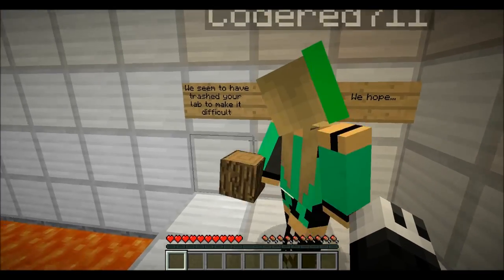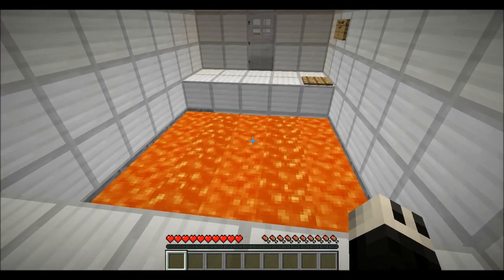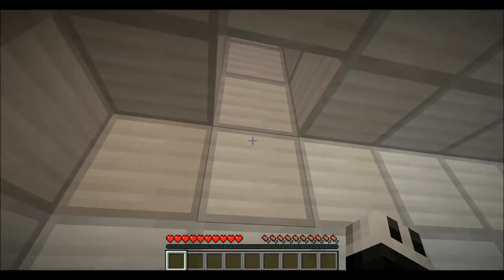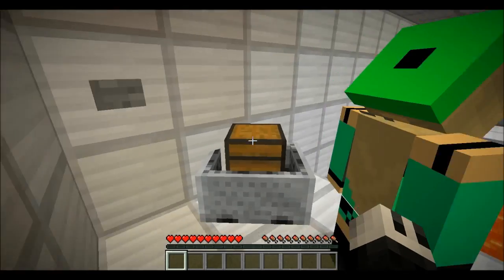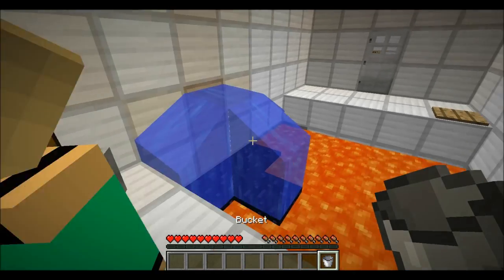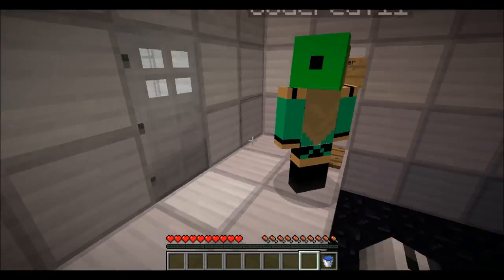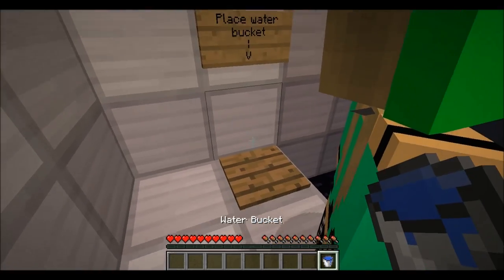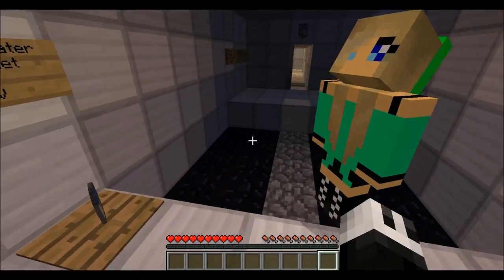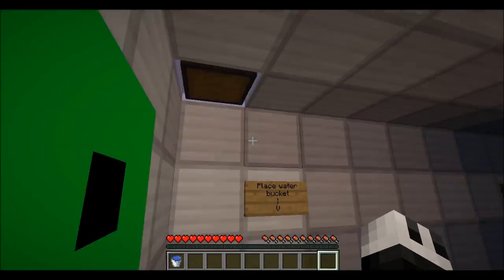Oh — this is the stuff we hate. 'We seem to have trashed your lab to make it difficult for you to escape. We hope...' What the heck! Whoa — I just got a water bucket. We should take that water in case we need it later. I'll hold on to it. And there's a chest right there — good, almost missed that.